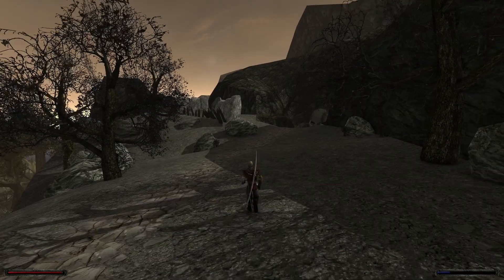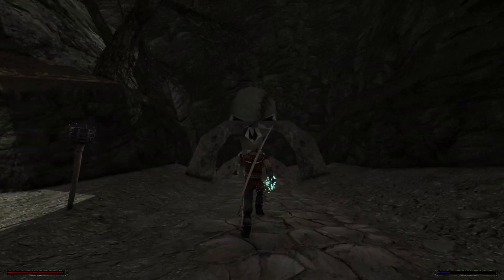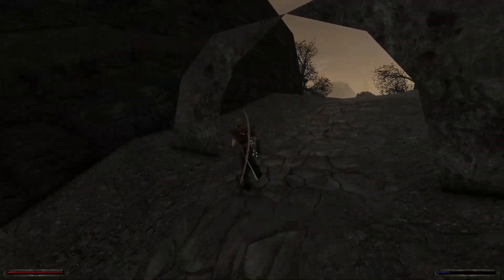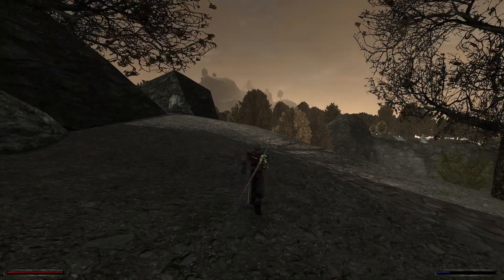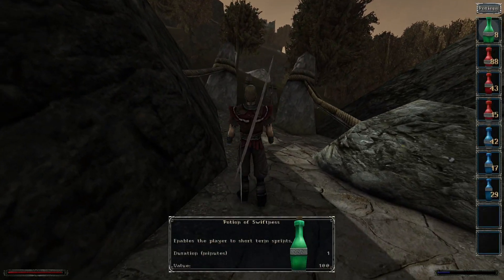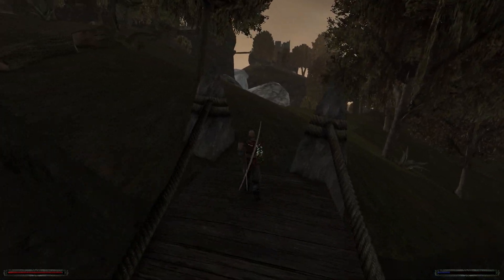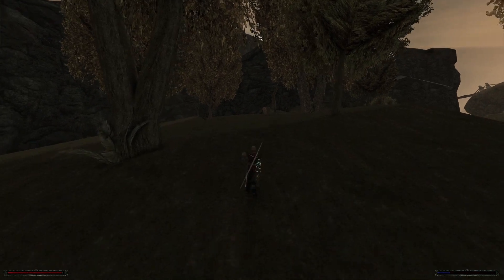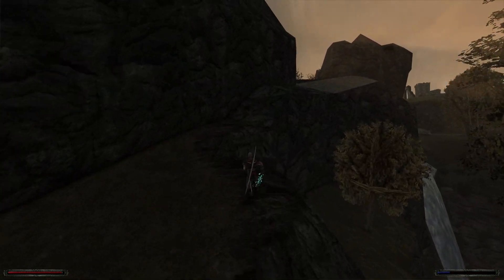This creepy area is actually an orcish cemetery — a great bit of environmental storytelling. If the orcs have a cemetery it means they have respect for the dead, which is considered one of the key turning points in our evolution. The moment we started burying our dead was considered a huge anthropological leap because it meant we actually cared about their lives and that those lives had meaning. So this small detail tells us orcish culture is not as brutish and dumb as it seems — they care for the dead, which means they also care for the living.